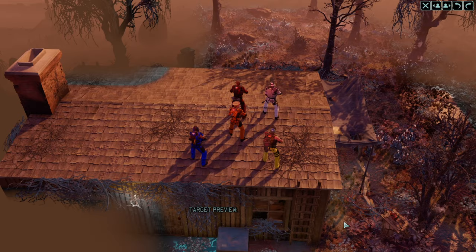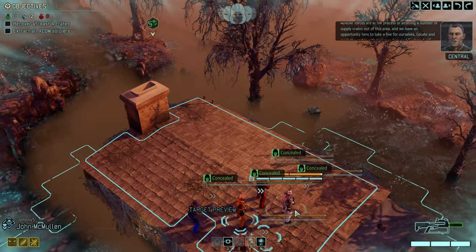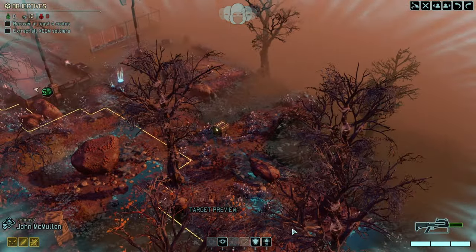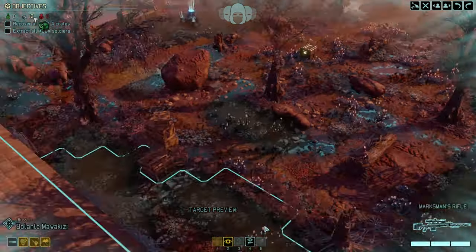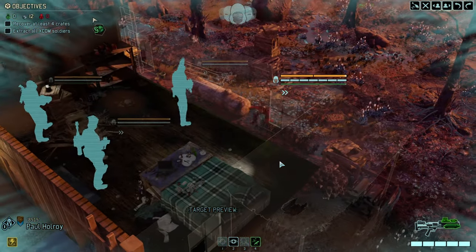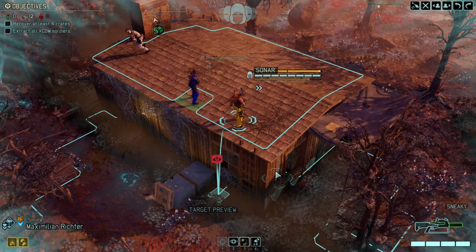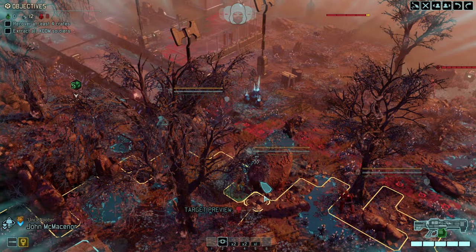Smash and grab as always. We want to stay hidden, get some of the crates — don't be greedy. 4-5 is the golden number here. 8-5 moves in as well. Russ takes high ground. Sona moves up.